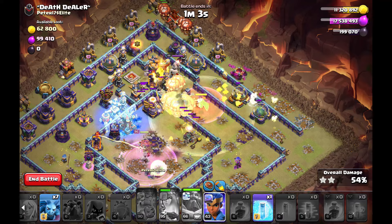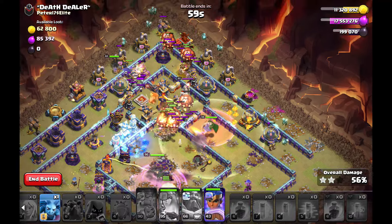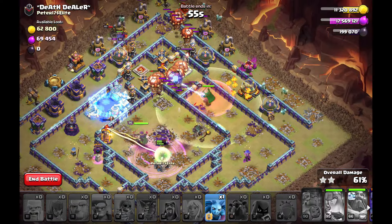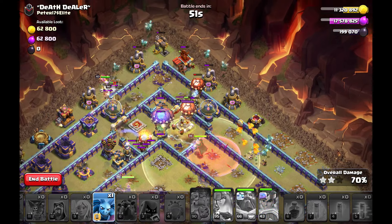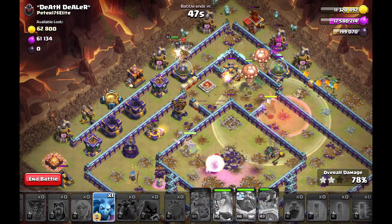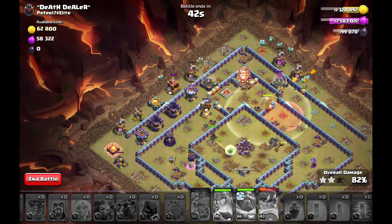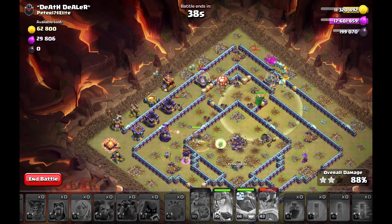I use my queen ability in the core — not the hound this time, which isn't perfect — but I try to secure the attack. I rage up my queen because she doesn't have that much health left and with the rage she can clear out the whole base regardless. The royal champion is placed toward the enemy king, which isn't perfect timing, and without the fox since it was upgrading — but my queen is still alive and they're clearing the whole base.